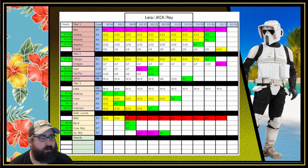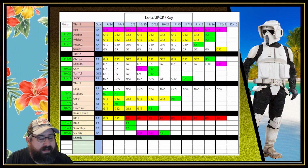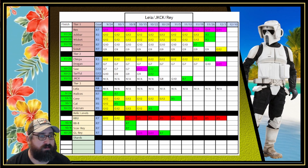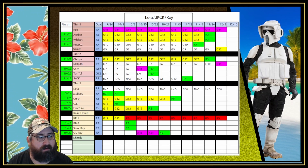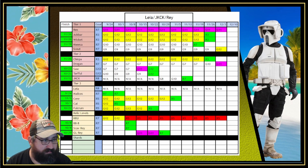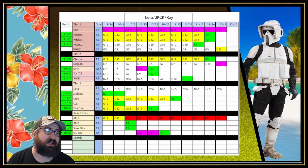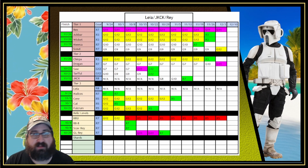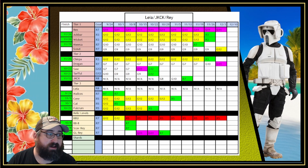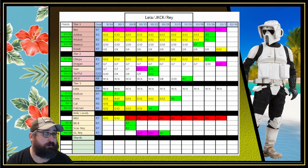I break my farms down into four tiers, four to five characters per tier — one character to reach its goal each week, and another to get to g12 or g13 depending on what resources I have left. I've been working on Leia, Jedi Knight Cal, and Jedi Knight Rey. I'm done with Jedi Knight Cal, done with Jedi Knight Rey, and I am working on Leia now.